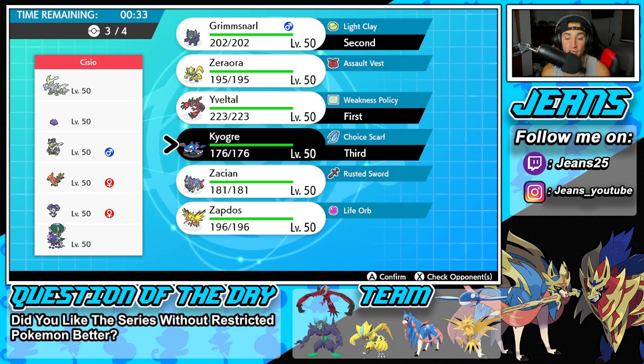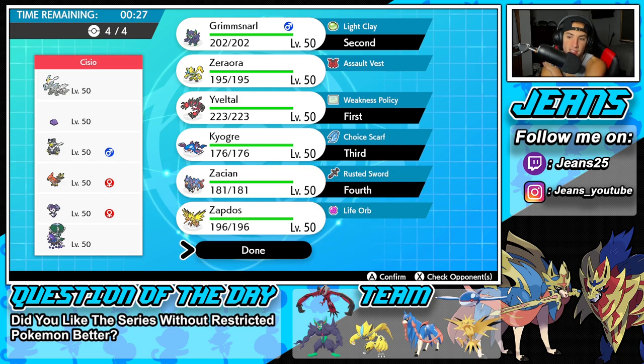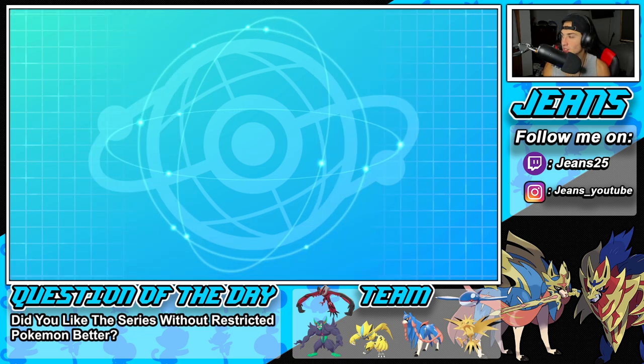Choice Scarf Kyogre is definitely coming in the back end, and Zacian is just too good not to bring. Let's lock it in. This team doesn't really have any off-meta Pokémon — I'm showcasing it so you guys can push some higher ranks this brand new season, since the new October season just came out.